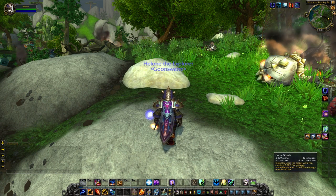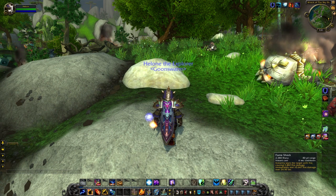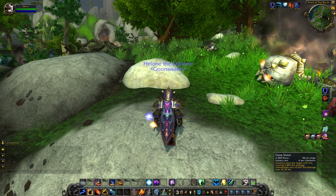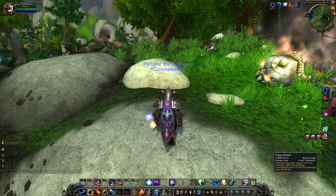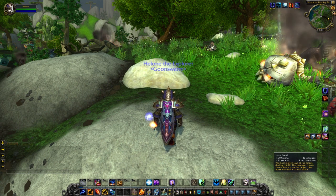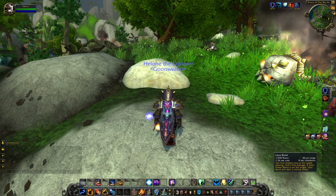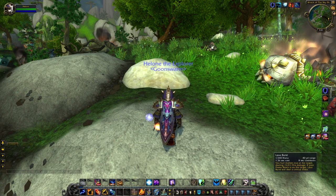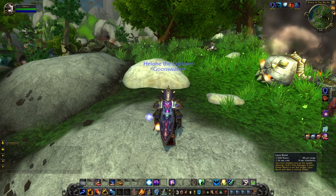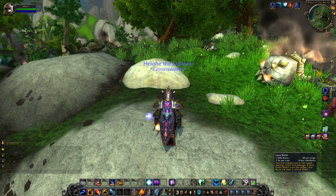You have your Flame Shock, which you're going to want to apply so that your Lava Burst becomes a crit. It deals a small amount of fire damage, is on a 6-second cooldown shared with all your shocks, and deals damage over about 25 seconds. Your Lava Burst is on a 1.36-second cast time (1.5 naturally) and is on an 8-second cooldown. It does a decent amount of damage — not quite comparative to, say, a Destruction Warlock's Chaos Bolt — but still a good amount, and it tends to come up as a free shot quite often.